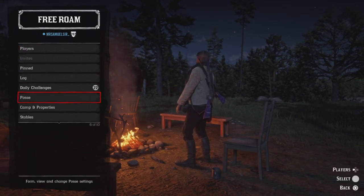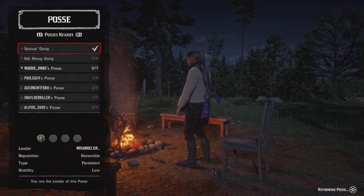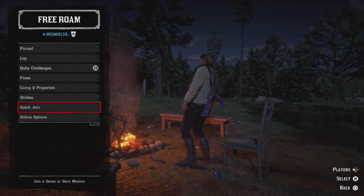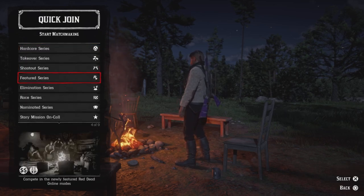The first thing you can get is the Porter's Jacket. What you need to do for that is complete any featured series whilst being in a persistent posse. I don't know if you have to be the leader of the persistent posse — it just says be in a persistent posse. So perhaps you could just join someone who has one and then go into the featured series.